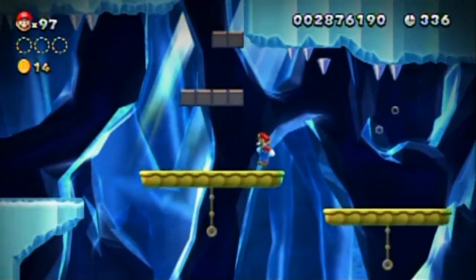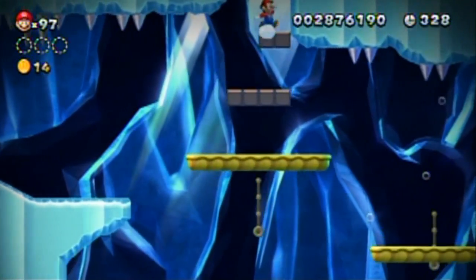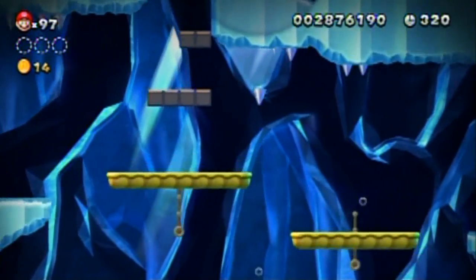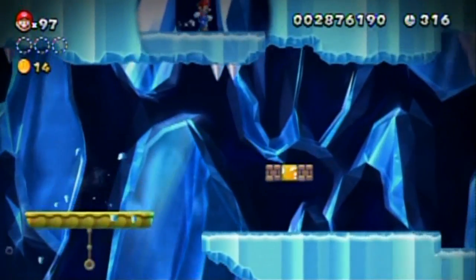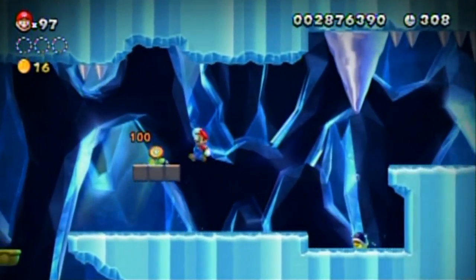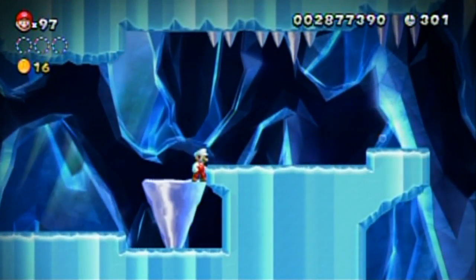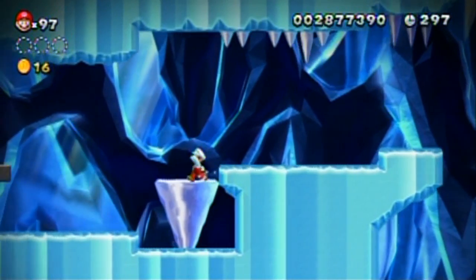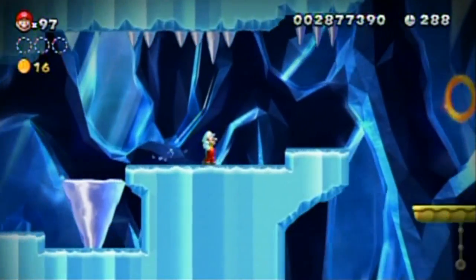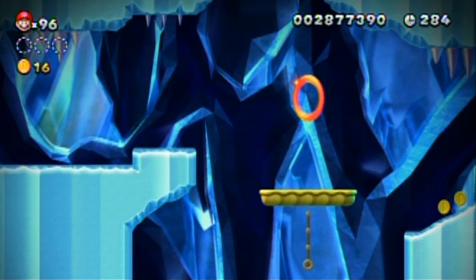Let's go to the other side - maybe there's a star coin on the other route, or nothing. Let's jump from up here. Can I jump over? No, I can't. Well, that's a secret I suppose. There's probably another secret down there now that I look at it. Kill this beetle - oh wait, that blocks me out of it. Tricky tricky - I was supposed to run under there. I bet there's a star coin there.